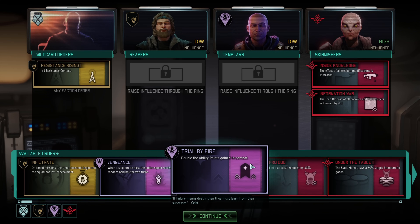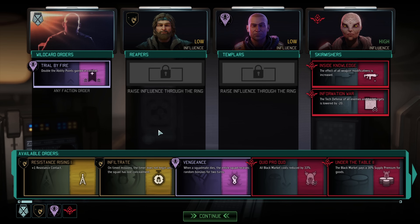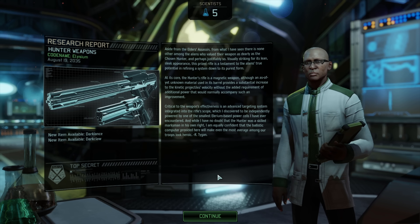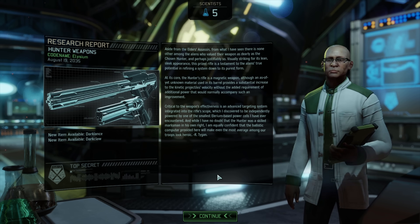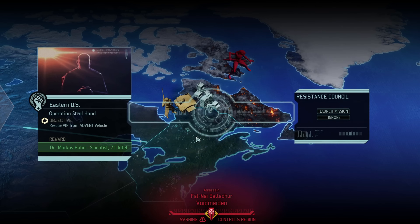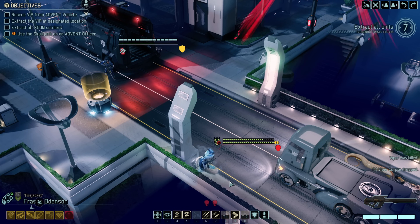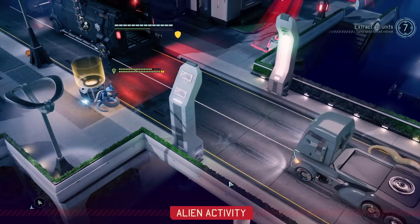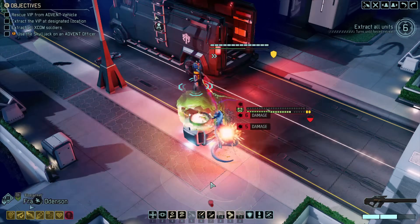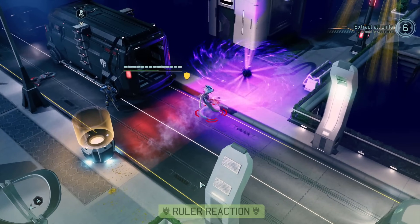We replace our current bonus with Trial by Fire, getting double ability points in combat. Research is completed, getting us the Dark Lance and Dark Claw, and last but not least we get Predator Armor so we can carry two items in battle — absolutely brilliant. We get the perfect opportunity to test these in a council mission of all things. In the council mission we actually find the Viper King who decides to show up. We kill his Viper friends — the results speak for themselves. We use Lightning Hands for solid damage and go nuts with Fanfire for really chaotic damage. The Viper King says no and decides to teleport out.